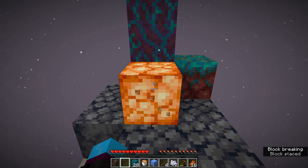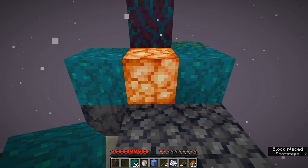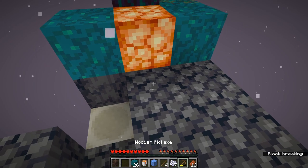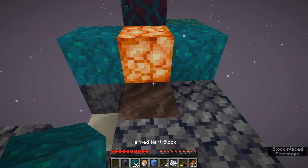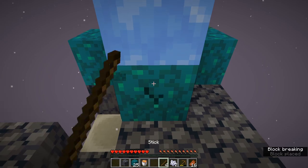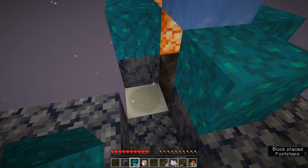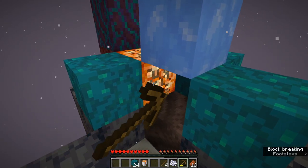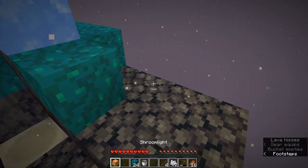We're gonna put the fungus thing right there and two blocks on the other side to make sure the lava doesn't flow. The lamp position is where the lava is gonna be. Underneath where I broke the basalt we're gonna put the soul soil, and then on top of that we're gonna put the blue ice. We'll make sure the lava doesn't flow out in any other directions, then place the lava and get our basalt generator.